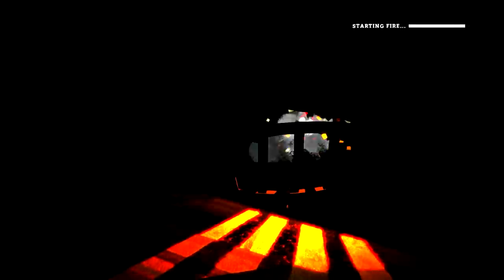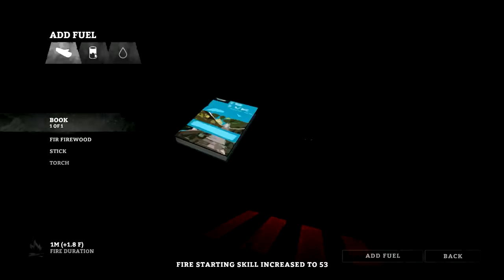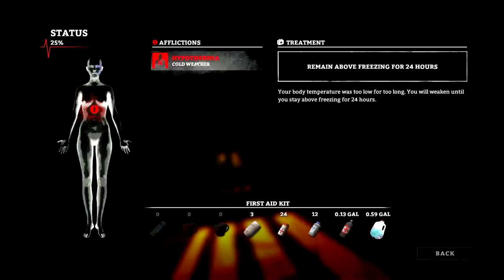Really need some better clothes — I think some of those buildings around the lake might give us some good ones. We've got an hour and 30 minutes on the fire. I've got hypothermia — body temperature too low for too long. You can't allow yourself to go into a freezing state for 24 hours. I think it means I can't be exposed to below-zero celsius temperatures — I just can't let myself go into a freezing state for 24 hours.